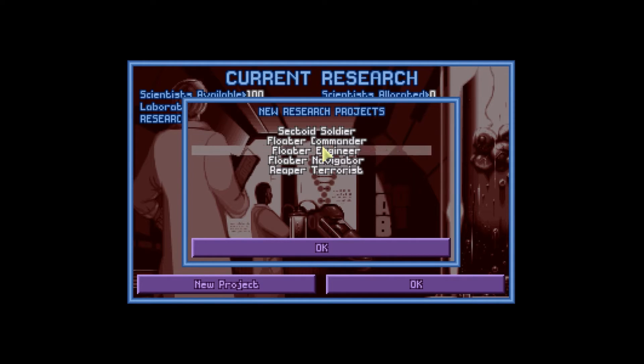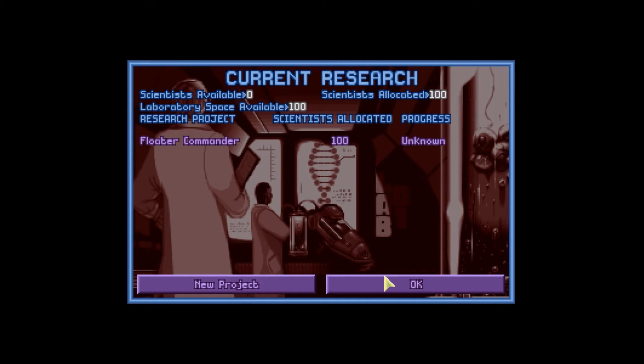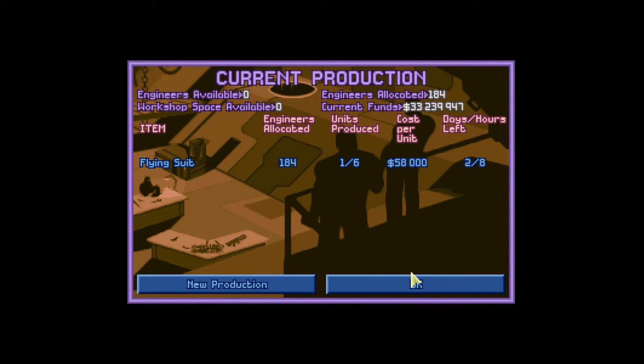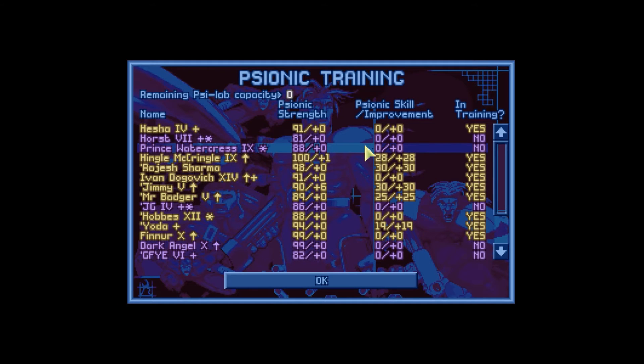Actually, I don't have any of these done. I've done everything else I need though. Get the commander. I moved some Malerium over - I did a few things off camera. I moved some Malerium over to the Pacific and started building some flying suits. I think I have six of those, which we're going to move to North Star. I also sold off a bunch of my soldiers that have really low psi strength. I have a lot of money now. We have some psi results.